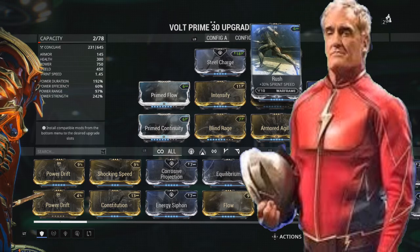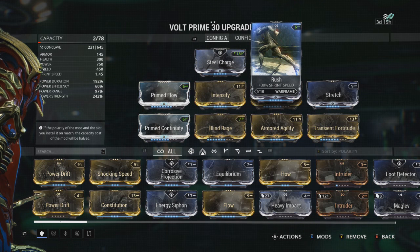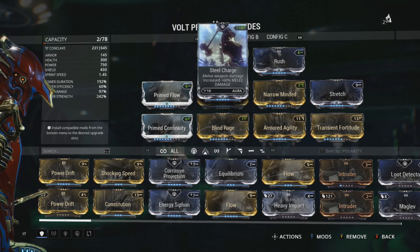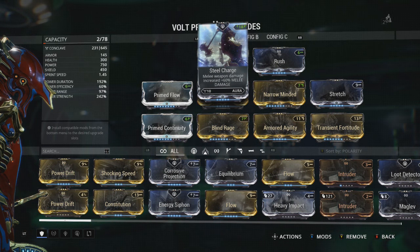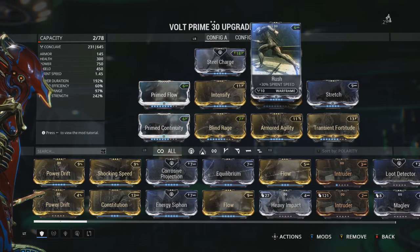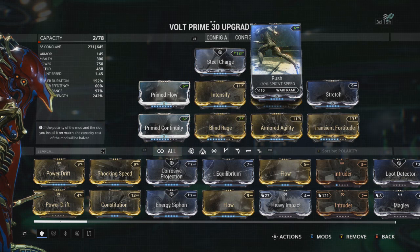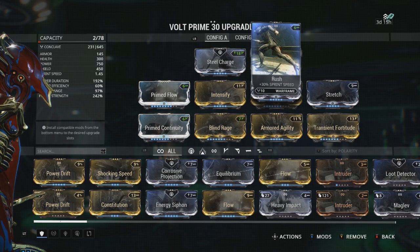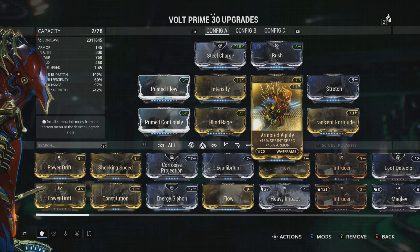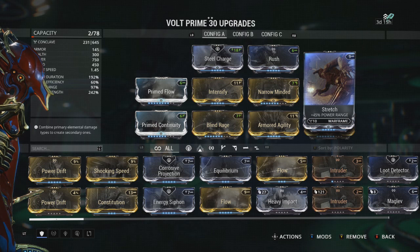You're going to want to have Steel Charge on there because Jay Garrick is a little bit heavier — his weight will be more forceful when he hits somebody going at high speed compared to Barry. You're also going to need Rush and Armored Agility to get up his sprint speed. As a speedster he is able to run faster than almost anybody else on the planet — and I mean compared to other speedsters, not normal people. Even people who fly cannot keep up with these speedsters. You also want to have Stretch — it allows you to clear more distance, and with speedsters the more distance you clear in a short time is very beneficial.